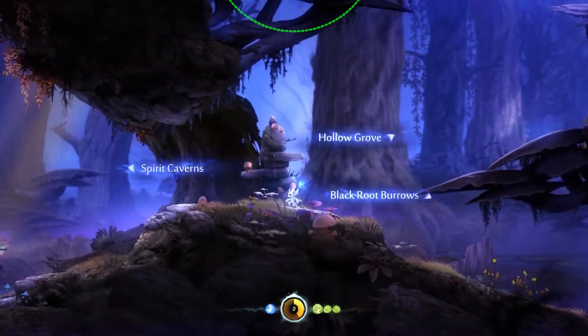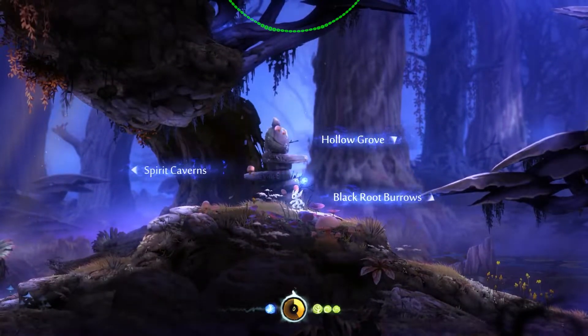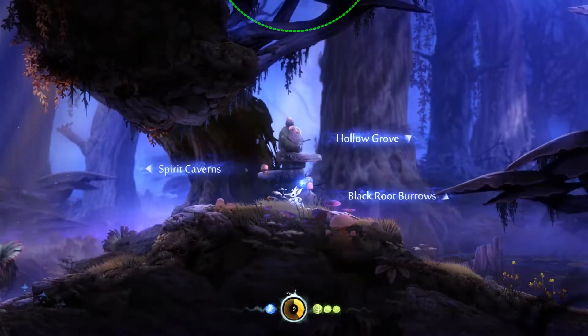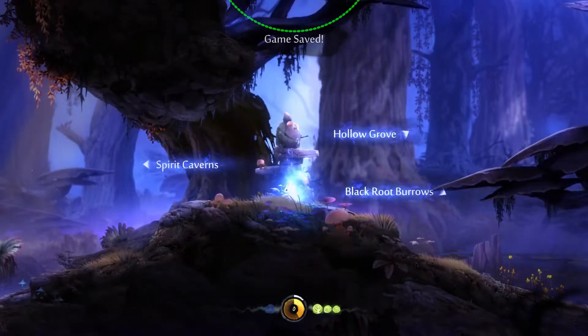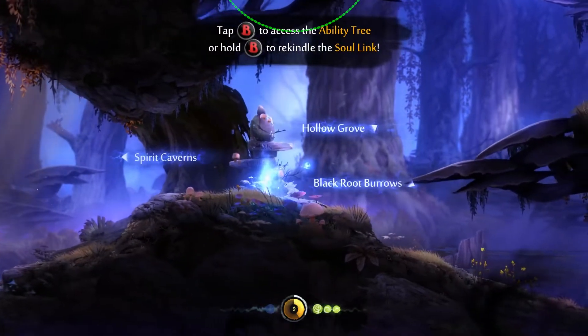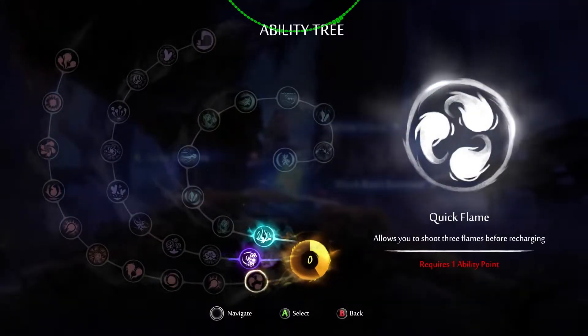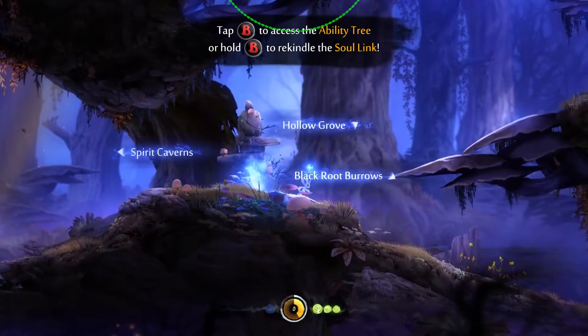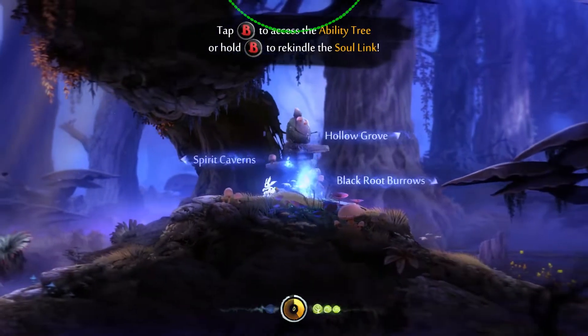Soul Link is ready. Spirit caverns, black root burrows, hollow grove. Let's go ahead and save here. So which way do we want to go? We want to go to the spirit caverns, right?